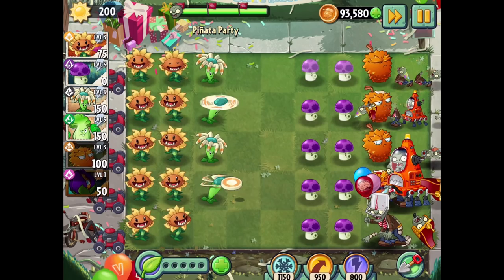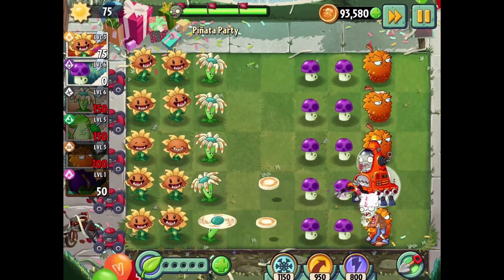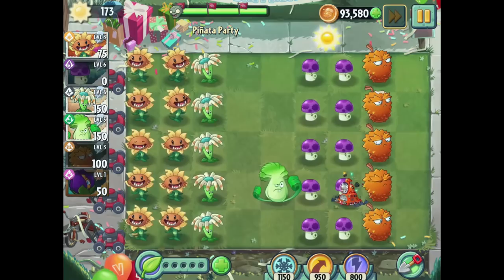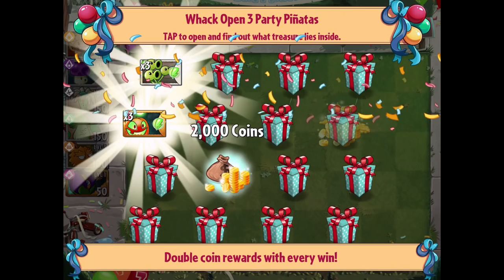There's some more plant food. Our final Sunflower - I can't believe our Bloomerang is level six; I feel like that's really high for a Bloomerang. These are about to get taken out, might as well restore them. Let's get an Endurian in there - almost have another Shrinking Violet. They are much easier to handle once they're shrunk. Okay, not bad - that pinata party really wasn't that bad. We're going to get some prizes: three for the Three-Peater, three for the Jack-O-Lantern, and I think a thousand coins - double coin rewards with every win.